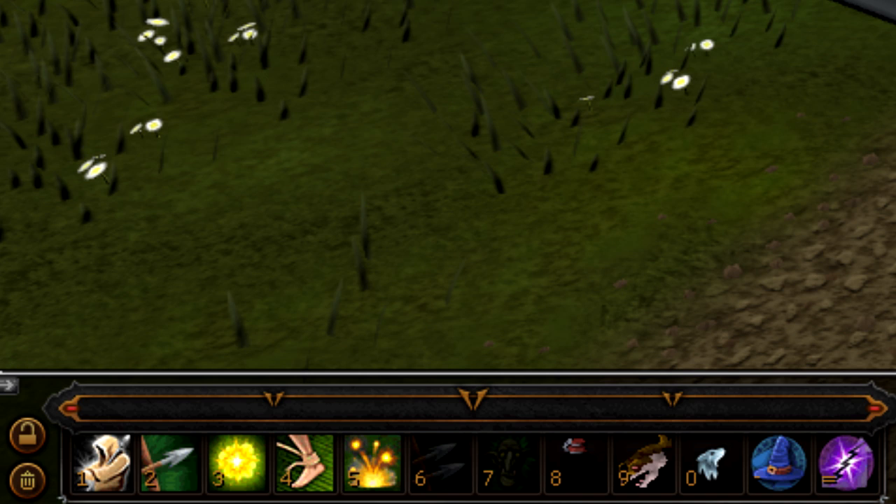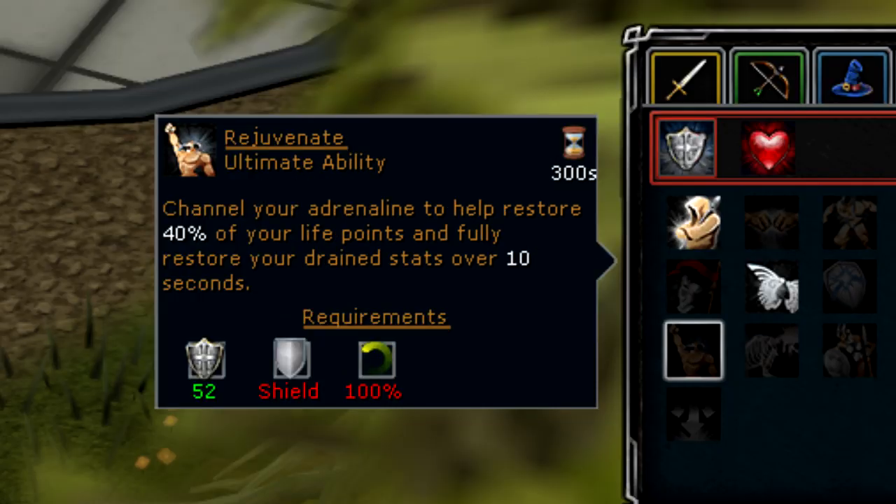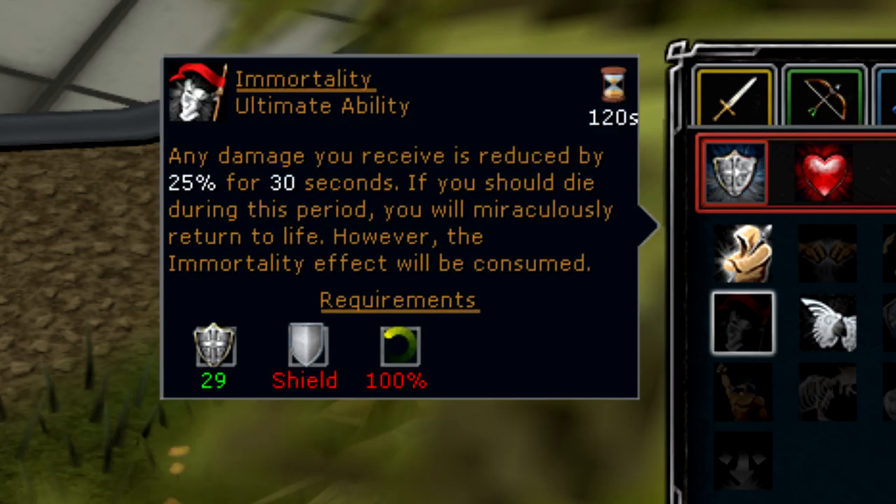For abilities, you'll want to avoid using any combo abilities which root you to the ground for a long time. This includes Snipe, Rapid Fire, and Unload. You'll be constantly moving so you won't have any time to fire off these abilities. Deadshot is the only ultimate ability I would recommend using, unless you want to use a defensive ultimate such as Rejuvenate or Immortality, although the sooner the bosses die that's usually the better.